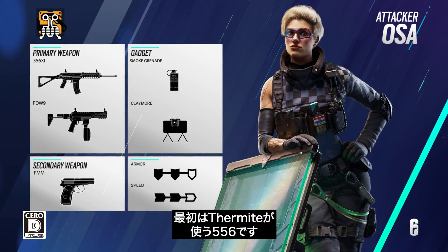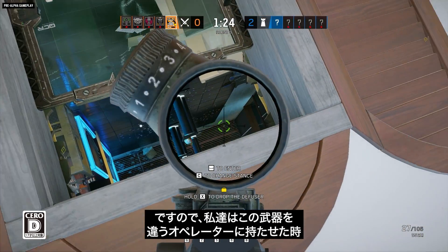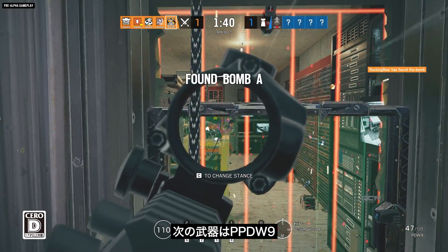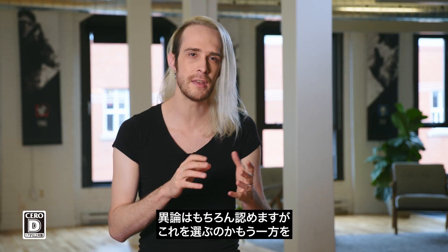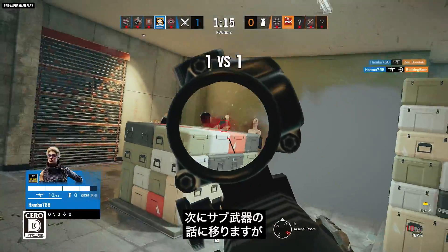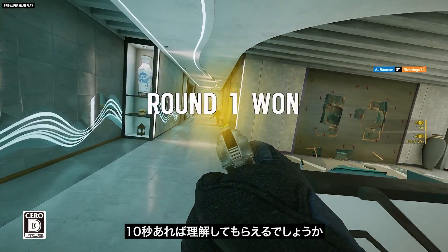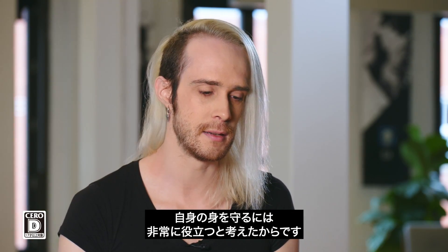For loadout, we've used weapons you are very familiar with. The first is the 5.56 from Thermite — his AR, a very powerful weapon, so far only Thermite gets to use it, and we want to see how this weapon behaves on a very different operator. The second is the PEDW-9, the SMG from Jackal, to give you a more aggressive option. People choosing one or the other are going to play Ossa very differently, and that's definitely the point. For secondary, she has the PMM. She also has the Claymore to protect herself from flanks.